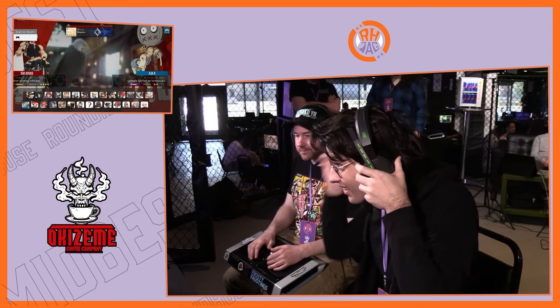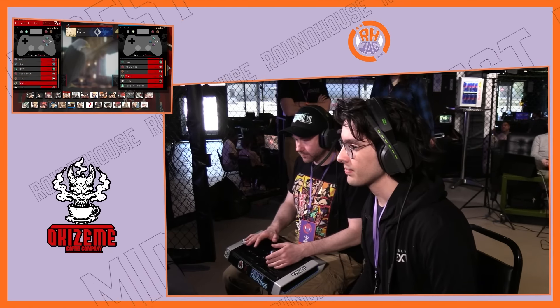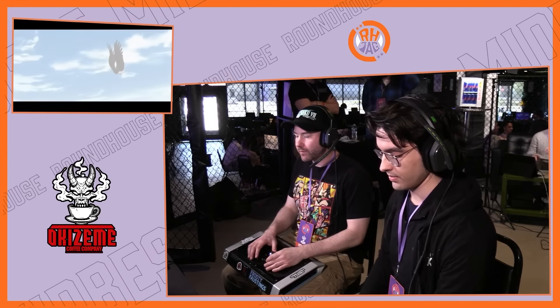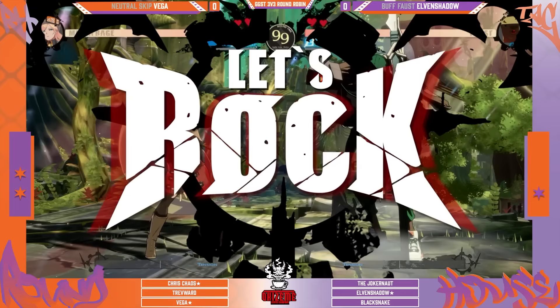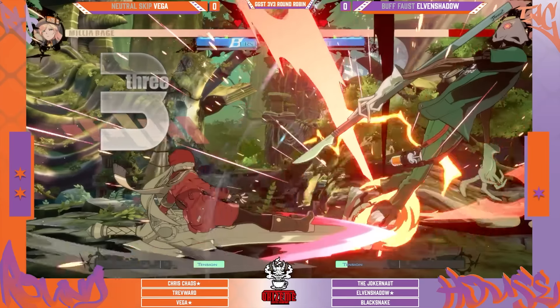If you're a legacy Guilty Gear player and somebody picks Millia on you — especially if you were around in Rev — you're just like, you got Strive Millia, I'm not scared. I'm sure you've got amazing mix, Vega's incredibly strong, but there's no Secret Garden, no orb on screen. Elvin Shadow has probably spent his time learning to block bad moon and the high-low. He's also been known as the rock of Gibraltar. So many rocks in Chicago — very mountainous region.